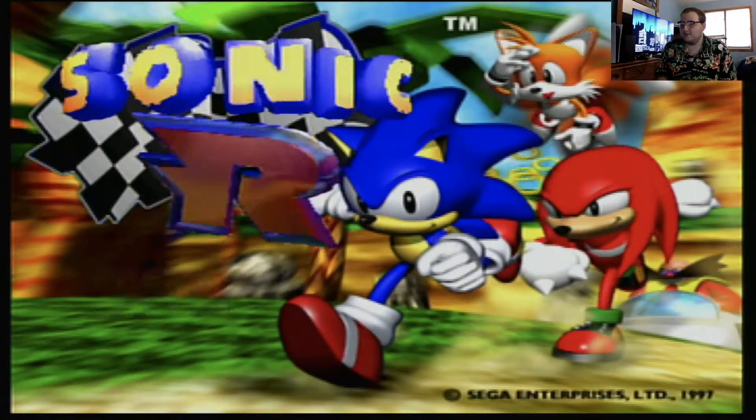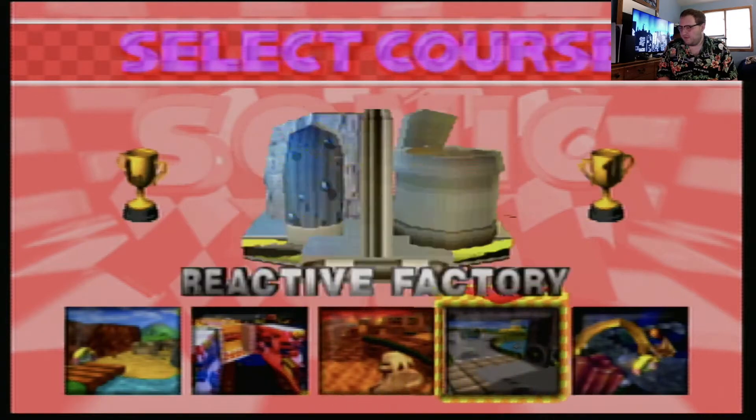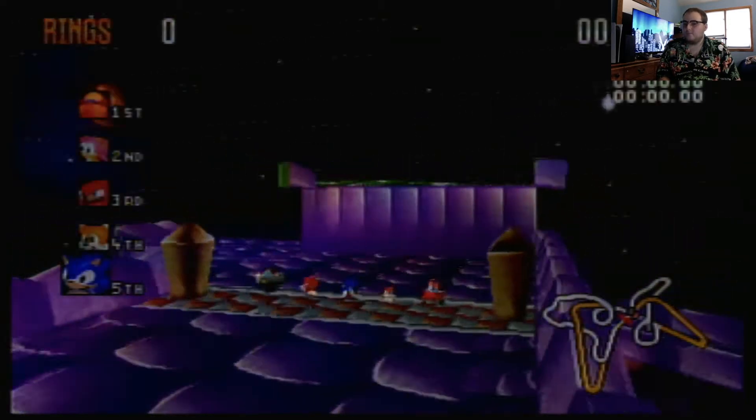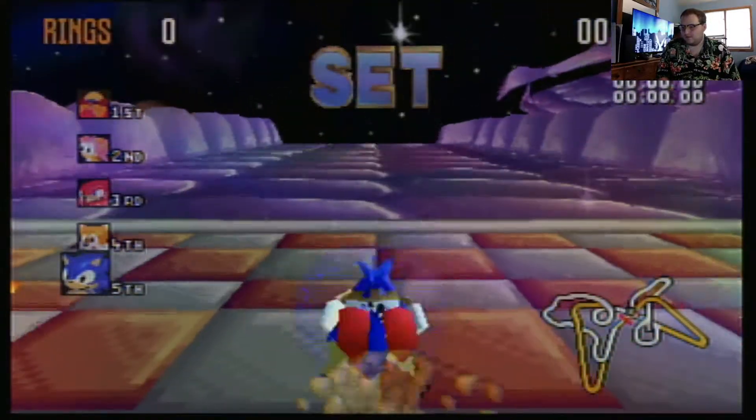Oh, I'm going back to the title screen. Alright, so we're going to do Radiant Emeralds. Because with Radiant Emeralds, you unlock Dr. Robotnik — that's the last serious part. This is part 5. Oh, you're unlocking Dr. Robotnik in this. Yes sir, AKA Dr. Eggman. Alright, ready, set, go!